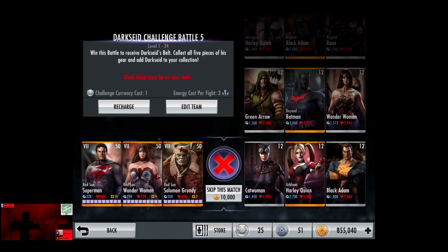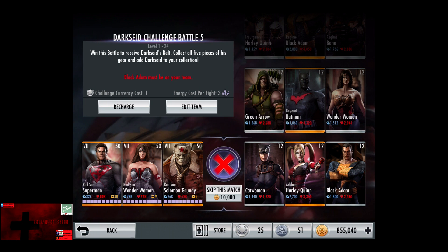And in the fifth challenge, Black Adam must be on your team, and there are only the silver and gold versions of that. So it should be interesting to see how the fifth challenge plays out.